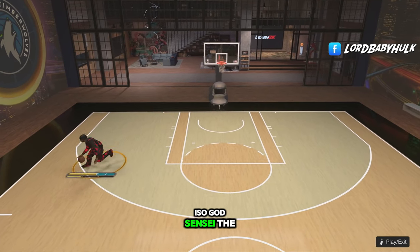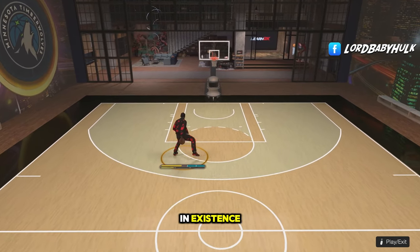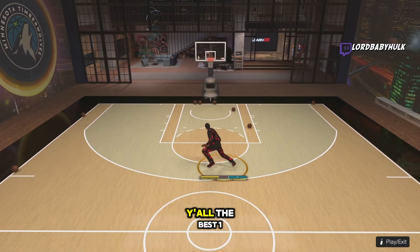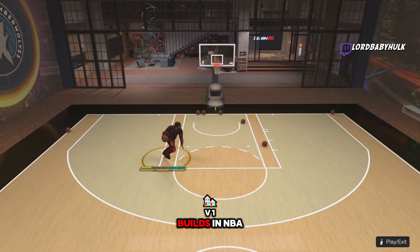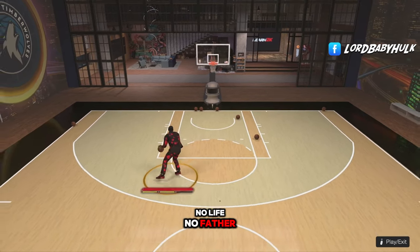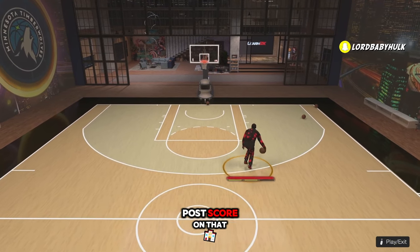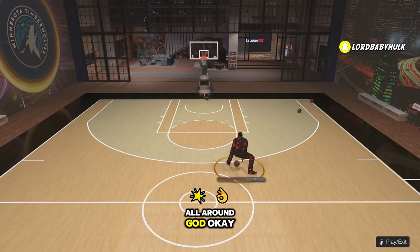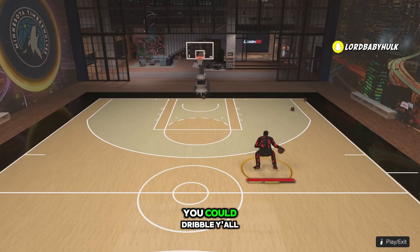It's the Iso God Sensei, the greatest name on 2K in existence. Do not skip or you will waste your bread. I'm gonna be showing y'all the best 1v1 builds in NBA 2K25 that can bully these post scorers. You run into a post scorer on that 1v1 court, you will do them bad. You have an all-around god — you can shoot, you can dunk, you can dribble.